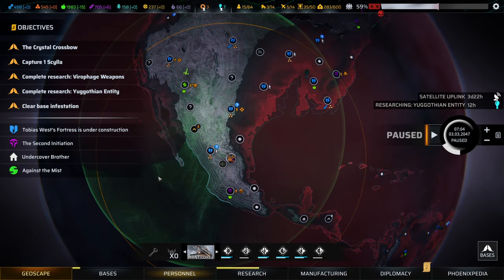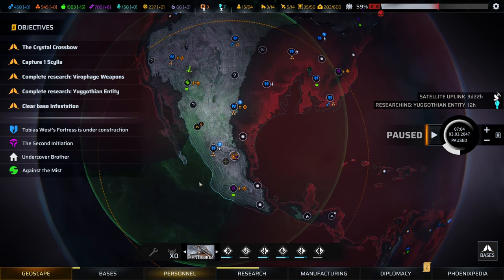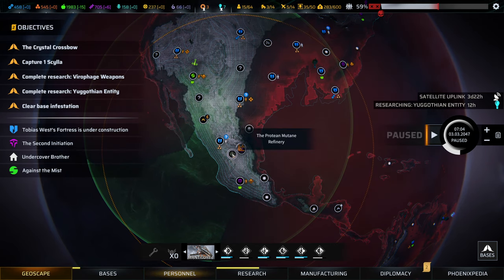Hello everyone and welcome back for another episode of Phoenix Point. In the last episode we cleared out one of our bases and also destroyed a lair, but that was entirely secondary to clearing out the Phoenix base. I've decided to try and activate as many as I can in order to make sure that we can spot colonies before they become a threat.